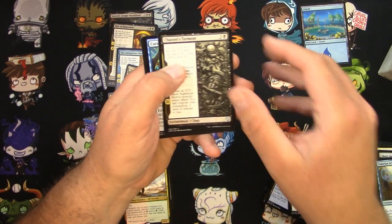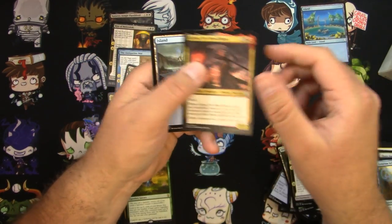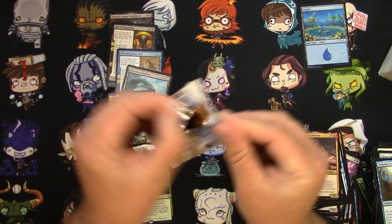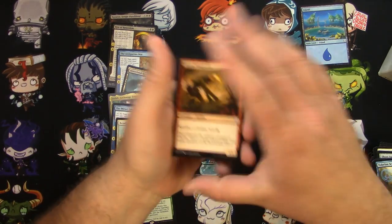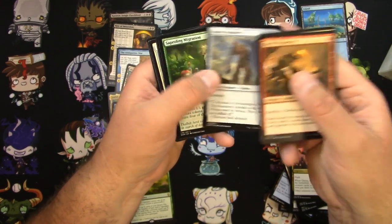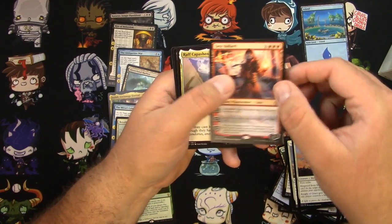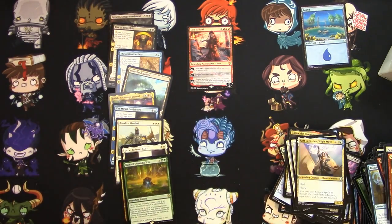Chainer's Torment, Curator's Ward, Kamal's Druidic Vow, and Garna the Bloodflame. Haven't seen any mythics yet — we've only got one foil, in fact. Could have been pack or wafer foils — I'm not sure if anyone does that anymore either. Knight of Grace, Seal Away, Jaya Ballard — got a Mythic at least — and a Danitha Capuchin Ship's Mage. And no foil there.